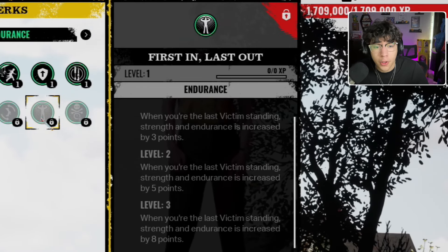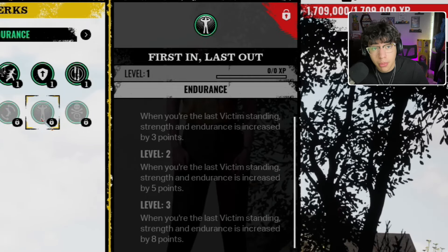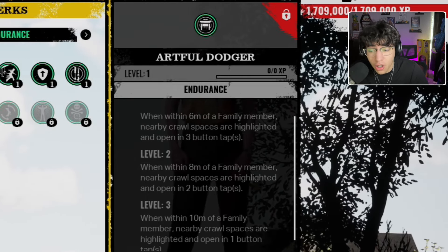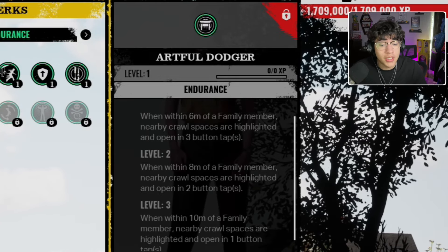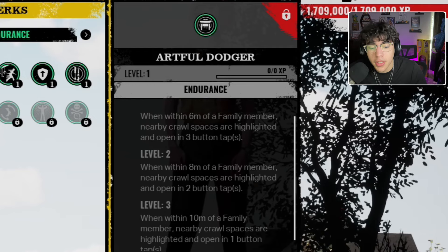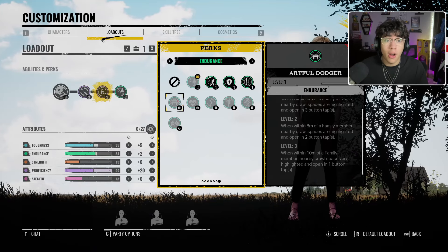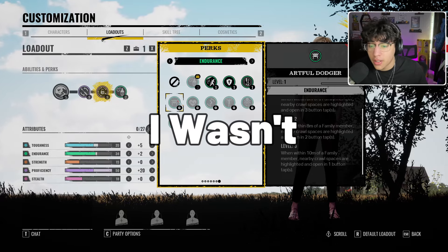For endurance we have Burst in Last Out level 3 — when you're the last victim standing, strength and endurance is increased by 8 points. And then there's Artful Dodger, which I have a problem with. At level 3, when within 10 meters of a family member, nearby cross spaces are highlighted and open in one button tap. I also don't remember this, so I literally think they just released Virginia without her being finished — but I might be wrong.